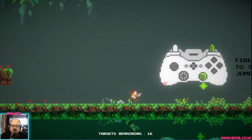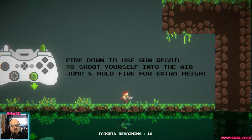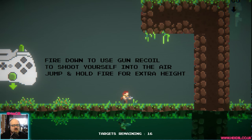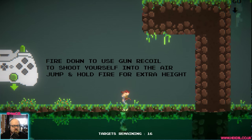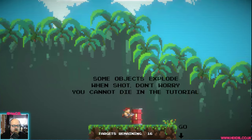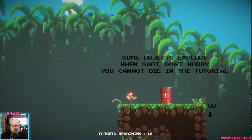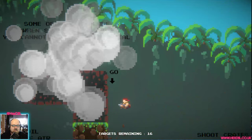Steam controller might have been a mistake — this sort of game requires two sticks. Fire down: use your gun recoil to shoot yourself into the air. That works! Some objects explode when you shoot them. You can't die in the tutorial. Haha, that was fun.